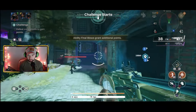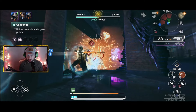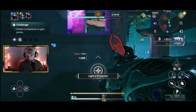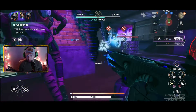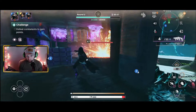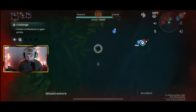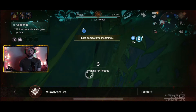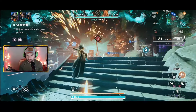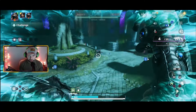We're going to go over here, see abilities - we're going to do more damage or more points. I'm going to try to kill them... okay, not sure what happened there. We got the 40,000 points now, so now the boss is going to spawn.